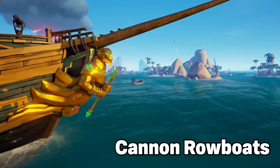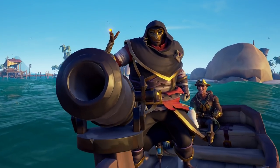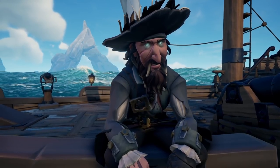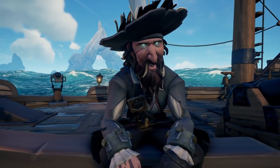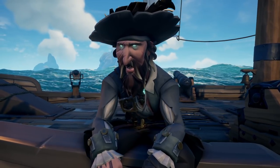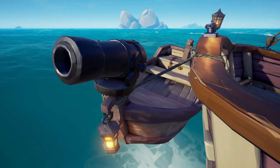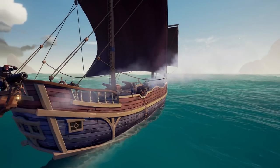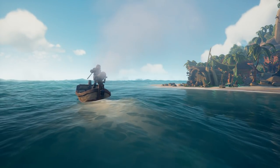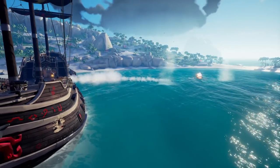Rowboats received a pretty lethal upgrade. You will now find rowboats with a cannon strapped to the front, and honestly, this is a huge game-changer that will bring combat to the next level. The cannon rowboat can shoot anything that a normal cannon can shoot — cursed cannonballs, chain shots, blunderbombs, firebombs, and even your scurvy self. Docked on the ship, this rowboat will provide you an extra cannon. But beware, these new rowboats are going to help all us sneaky pirates cause some chaos, as now we can steal your rowboat after a tuck and use it to sink your ship.